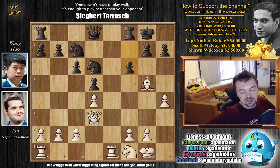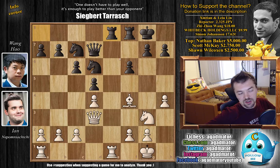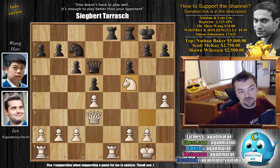And now knight to g5 threatening checkmate seems barbaric, but if it works, why not. Wang Hao doesn't want to spoil his pawn structure by playing something like g6, so instead he just picks up the knight. We have captures, captures, and then f6. Although you should be very careful when you're weakening the king's position with a move like f6, here it does seem to work. So bishop back to f4, and now queen to d7 preparing to trade off rooks along the e-file.